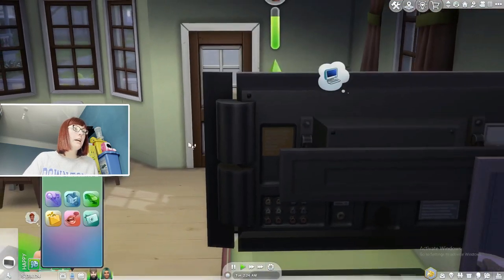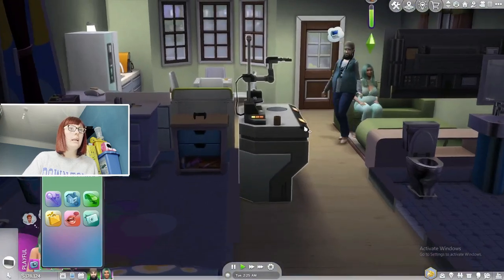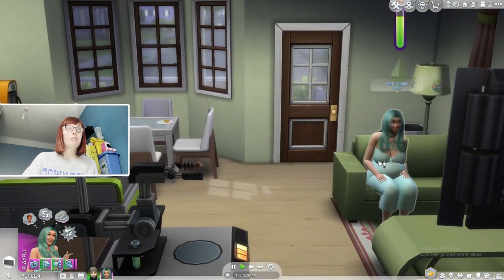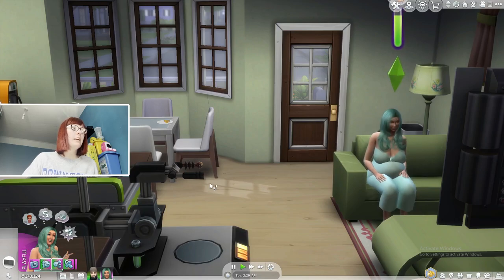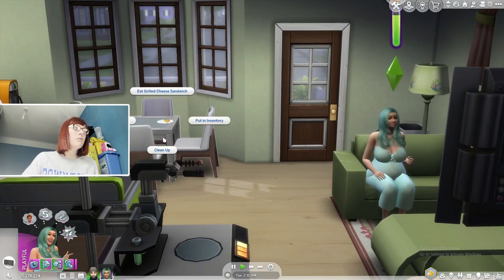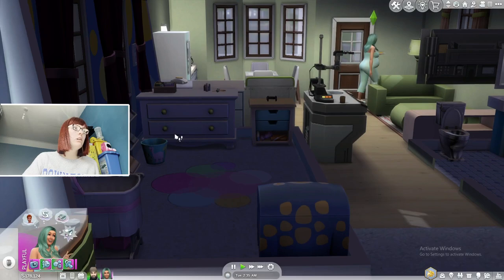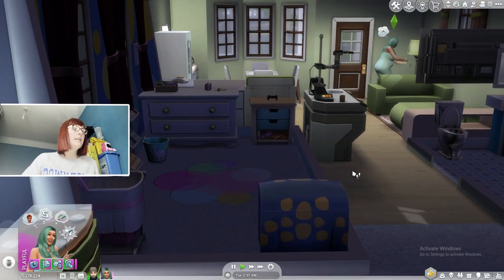I don't know how this is going to work. Does she just go to the hospital and check how far along she is? She can have this baby whenever — this is going to be very exciting. He's playing a Sims version of FIFA. I just clicked 'plan outfits' — it's taking me to them, so I assume that just means changing now.